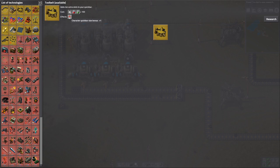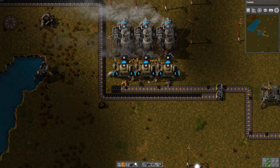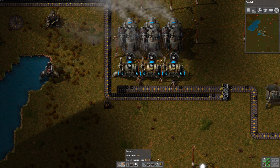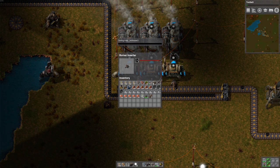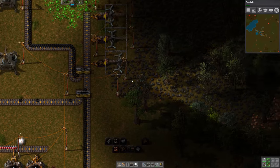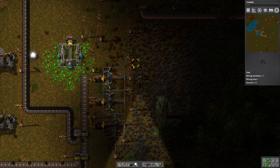Out of coal, I guess. Concrete is done. Let's do tool belt. I'm going to use burner inserters here — that way if the electricity goes out, it can recover. I think it can feed itself as well as feed the boiler. I think we just need more coal coming in. We've used up all our coal here — that's what's going on.